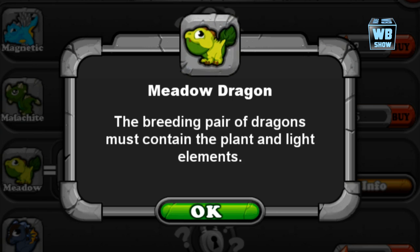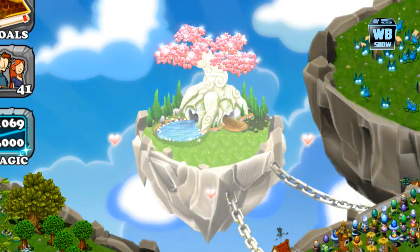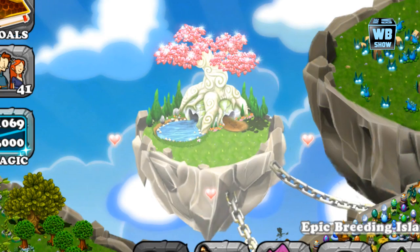The breeding pair of dragons must contain plant and light elements. Essentially this is the official breeding hint — anyone saying otherwise is completely off base.